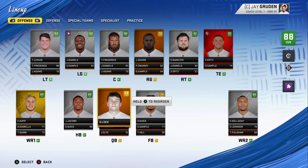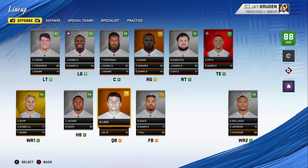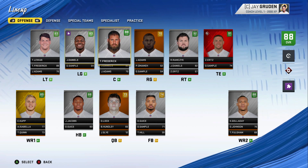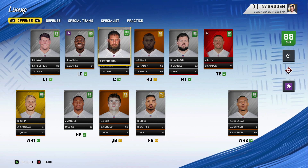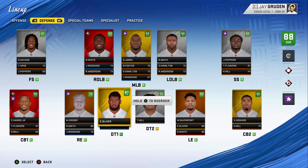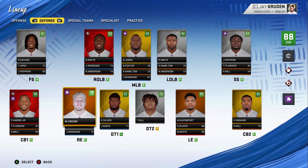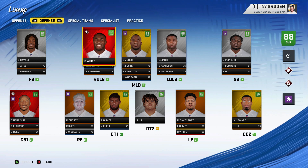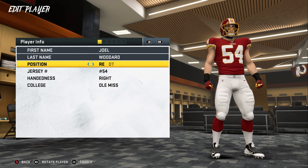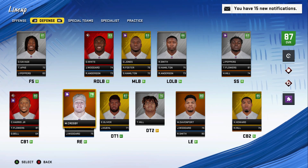At quarterback we have Drew Lock — no changes in terms of development. Josh Jacobs is almost in the 90s. I expect Cooper Kupp and Kenny Golladay both to get into the 90s. The offensive line still looks pretty good with no regression yet from Lewan or Frederick. On defense, Ed Oliver is now a superstar — we kind of knew he was. Devon White got superstar X-factor. Chris Harris is on the franchise tag, but I like where we're going.